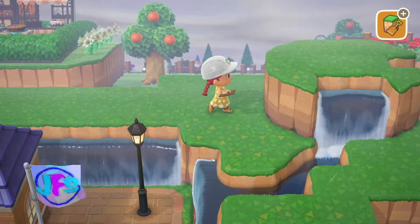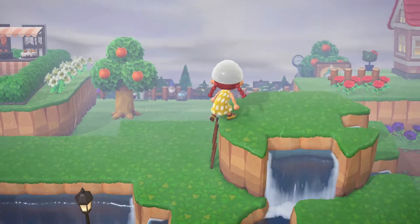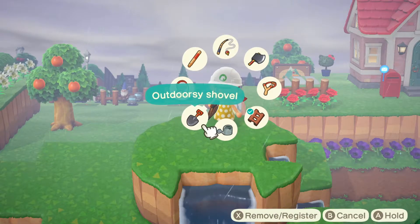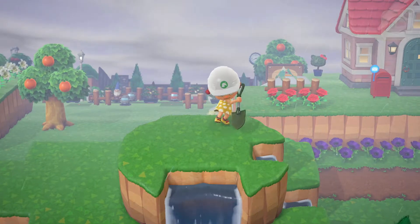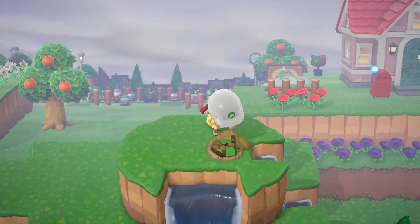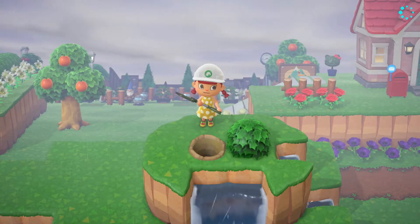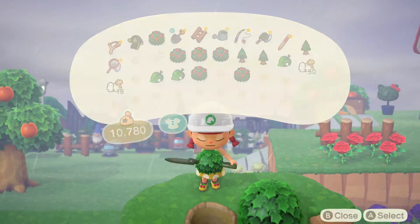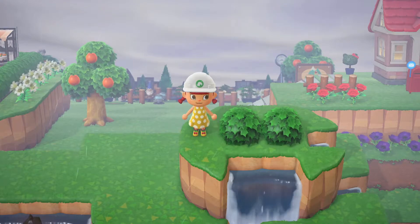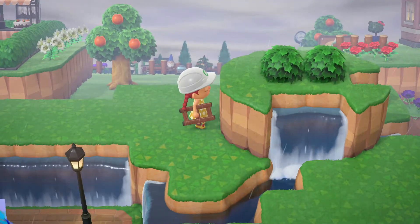I think that looks great. Let's go ahead and put some bushes up top. I have some holly bushes in my pockets and I think they'll look really, really cute up here. Let's go ahead and use my shovel. I know I don't need to use my shovel, but sometimes things do not go where I want them to when I'm standing there, so this is kind of a better option for me. Oh, I love this already. Perfect. Beautiful. Let's hop down.